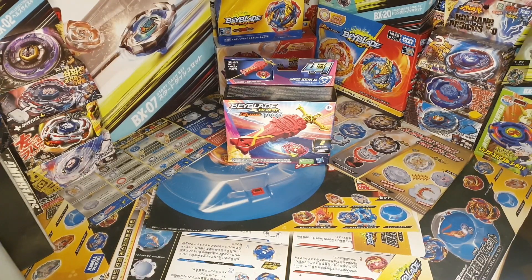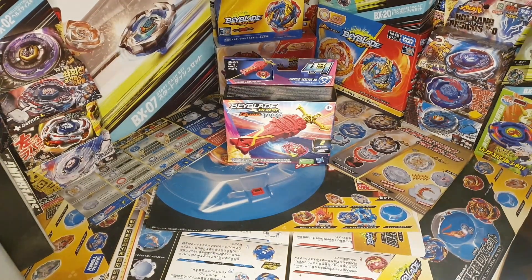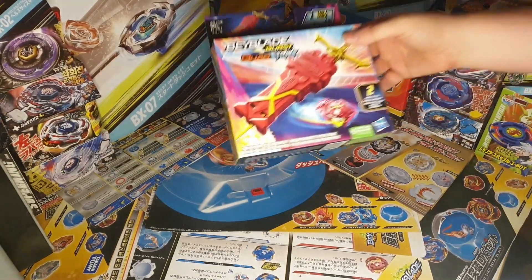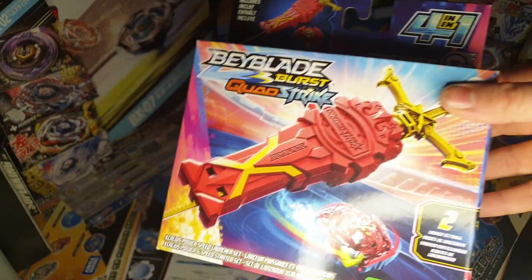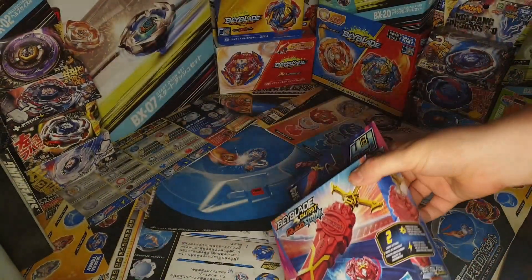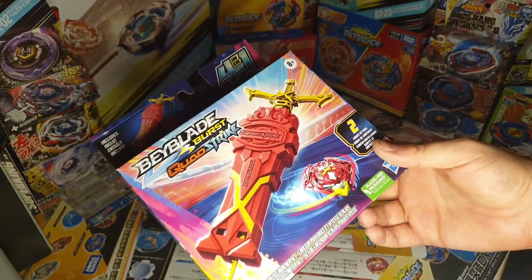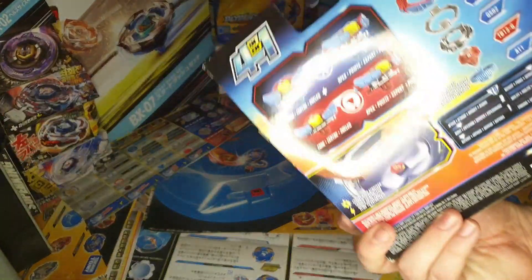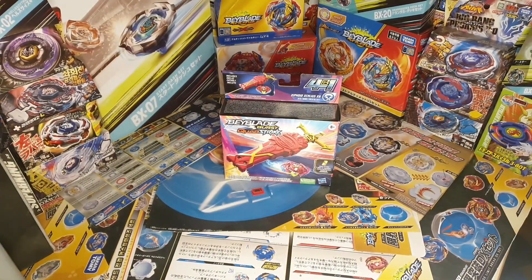So far I only have two Quad Strike Bays. This is the Excalibur's Power Speed Launcher Set, and this is off of David vs. Quad Strike. Basically this is the Sword Launcher for Hasbro done right — it's this long. Let me just go to my box to find the other one.